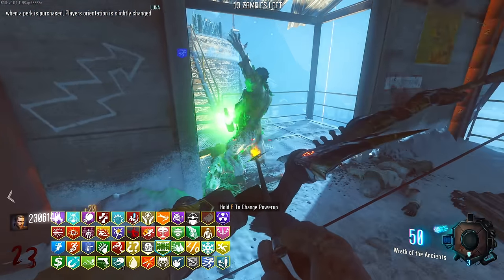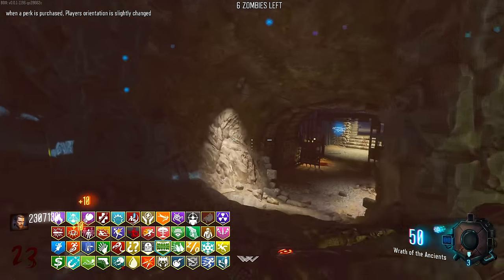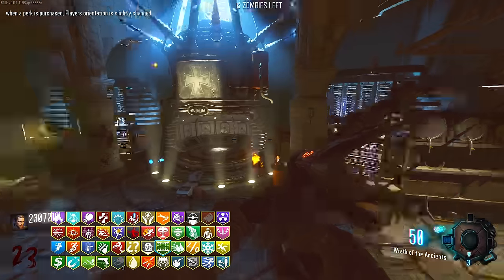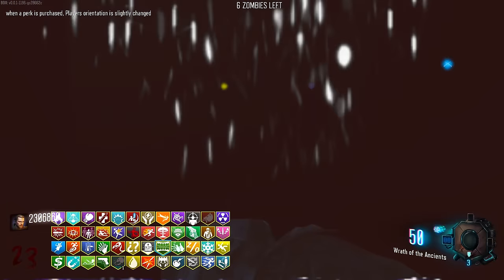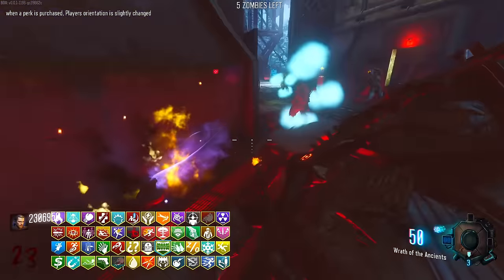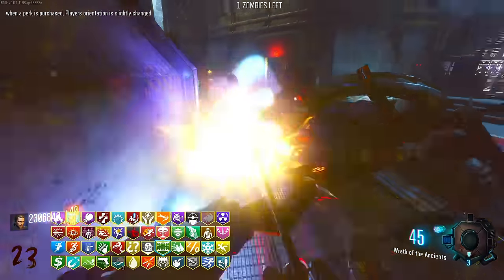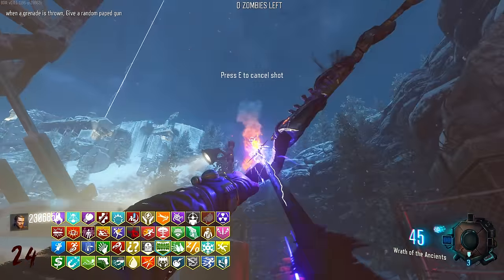Maybe the free perk turns into a double upgrade - I think it does. We have the double jump as well - I keep forgetting about that. We need to remember to use the double jump. Basically like playing exo zombies at this point. Last one we've got to fill up is right here. Might as well go for a celebratory spin of the box - the Gorgon. That's kind of what I was expecting. Pop pop pop and off we go.